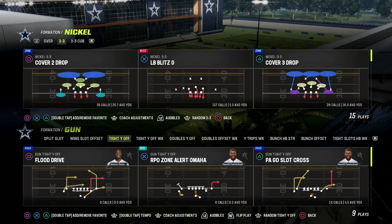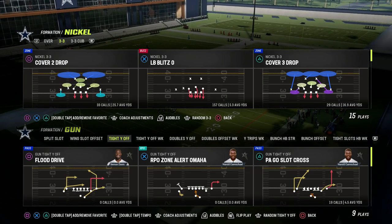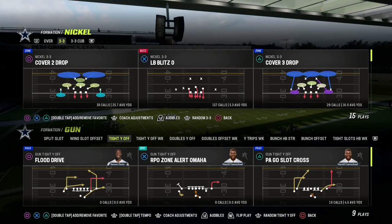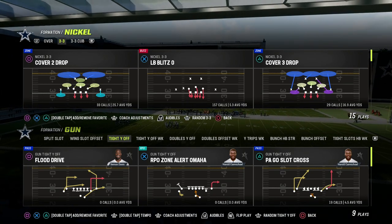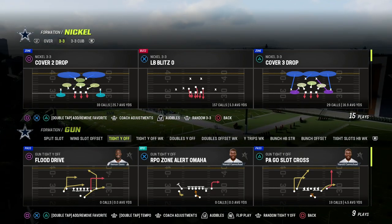Coming over to Tight Way Off, this is a formation you're going to see a lot more people using in Madden 24 because it's almost like a more spaced-out version of tight slots with a lot of similar concepts. It has flood drive with a really good post route on the left side.